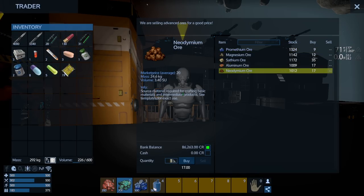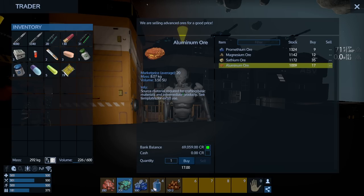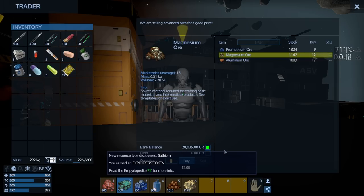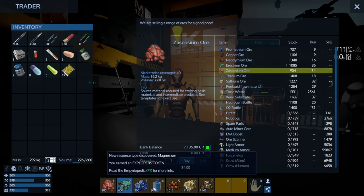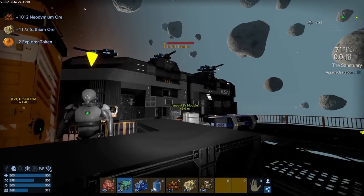There's auto miner cores, EVA boost, scanner, medium armor. I know where to sell sniper rifles but I'd have to go all the way back there. Neodymium - 17 sounds good. I'm not buying aluminum because I don't know what I need it for. Satium at 1172 - we need as much as we can get. Magnesium as well - let's buy 500. I'm going to run out of money. I'll spend the rest on zycosium and aristrium.